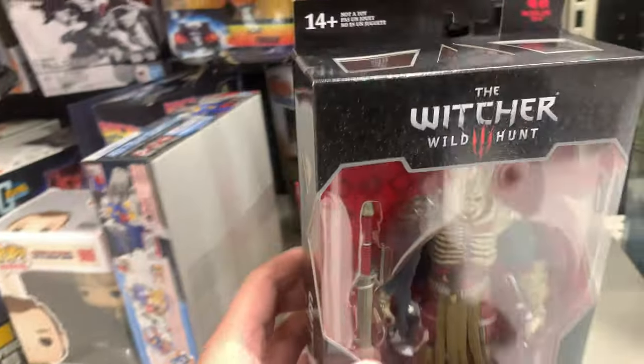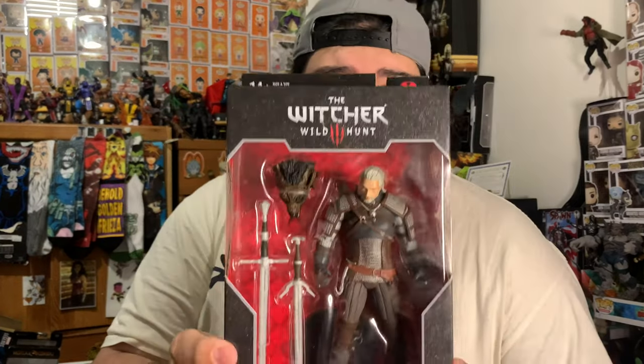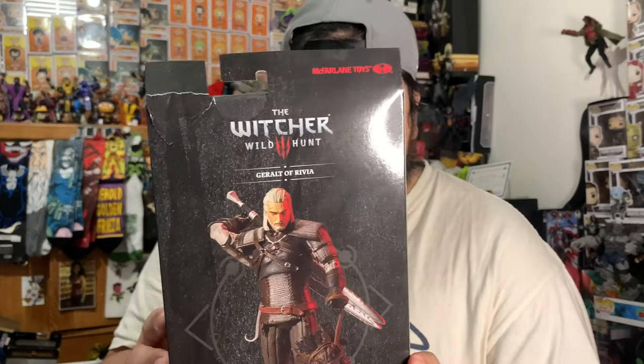I was able to find these figures in those stores as well — super shocked to actually find them, so I was really happy. I've been trying to look for these figures. Here is Geralt. It looks like he has a wolf's head, most likely a werewolf's head, which looks pretty badass. Here is the back — the pictures I feel like don't do it justice. I think the figure actually looks a little bit better in person.